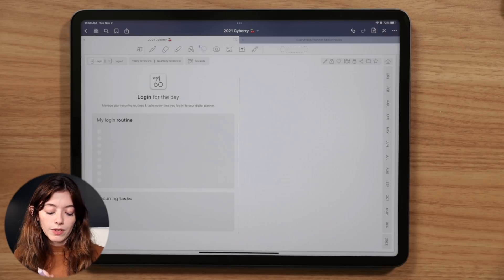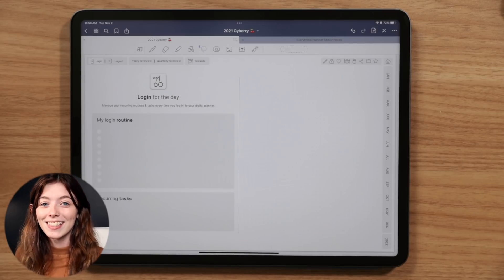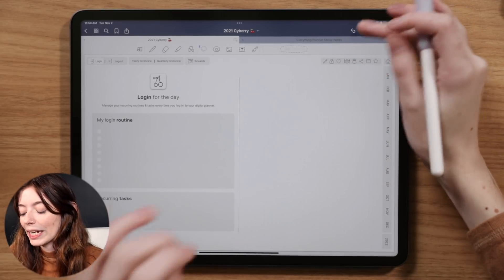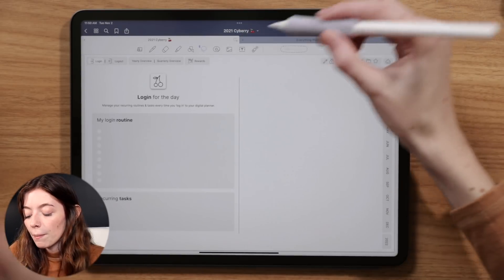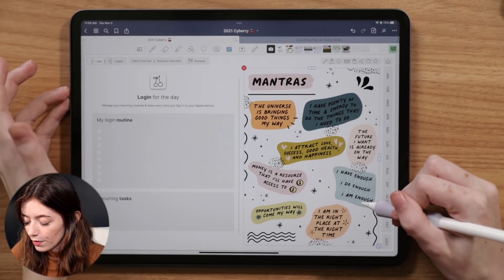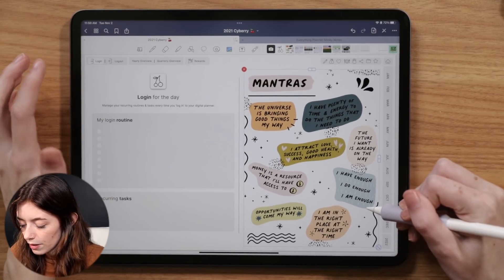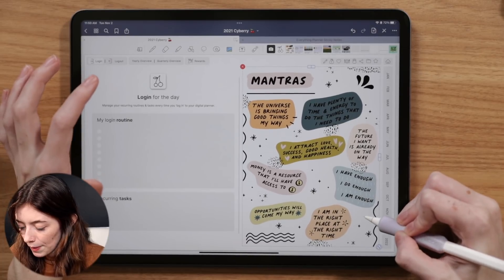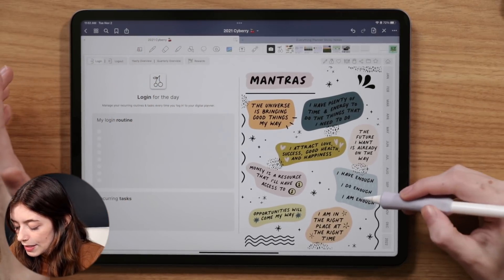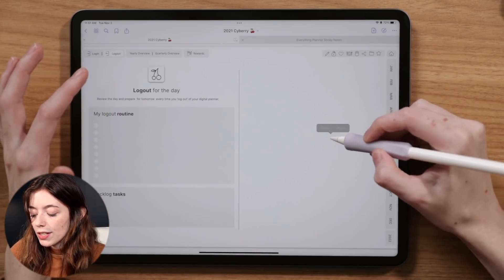One idea I got was a manifestations or affirmations page. I went ahead and created one in Procreate because it's much easier to draw and create nice things there than in GoodNotes. I did it off camera because I didn't want the whole video to be me creating this mantra page, but if you're interested in a tutorial like that, I'm happy to do one. I'm just going to paste this affirmations page onto my login page.